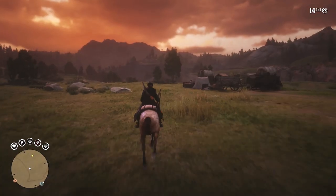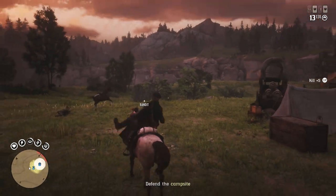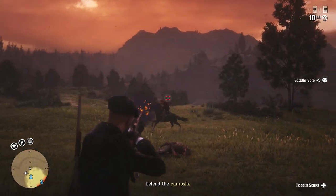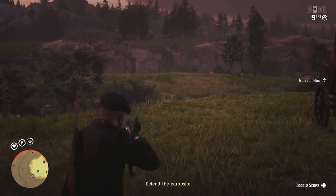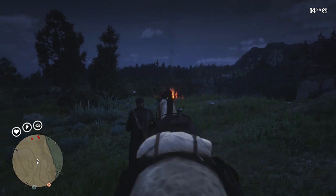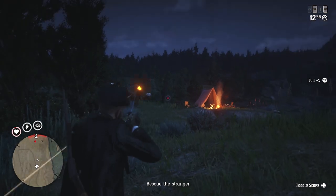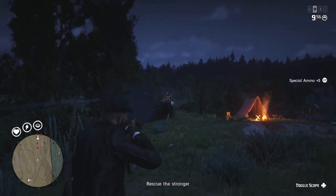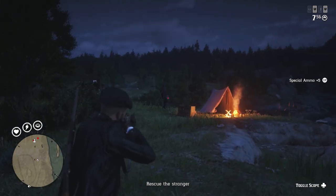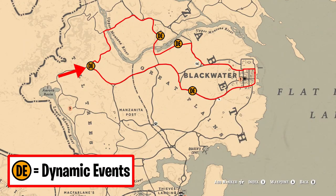You then have two different dynamic events right beside each other at this location. The first one is a camp ambush — go over there, defend them, you're not making too much money but loot all the bodies because there's a chance of getting a treasure map. The other one, right beside it, is a stranger dynamic event where you have to take them back to Thieves Landing. This one has no chance of ambush — it's just a general rescue and escort mission. Kill all the NPCs, loot their bodies, then take the stranger to Thieves Landing.